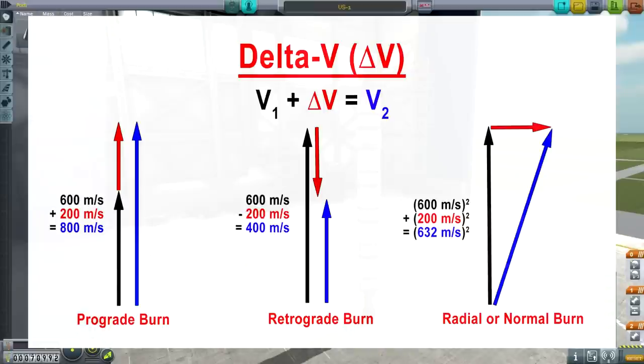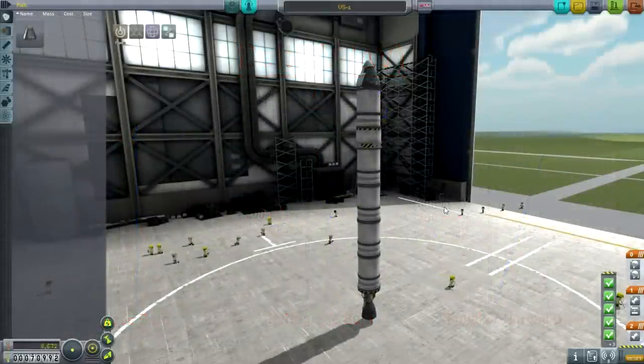A radial or normal burn will increase your speed in a new direction, but it won't increase it as much as if you did a prograde burn. The prograde burn is much more beneficial at increasing your speed. Any amount that you deflect away from prograde, it will start changing your heading, but you will not have the speed increase as much. That's why deflecting away from prograde means you're not as efficient — you're not gaining as much speed, and especially if you're trying to make orbit, the goal is to get going as quickly as possible.